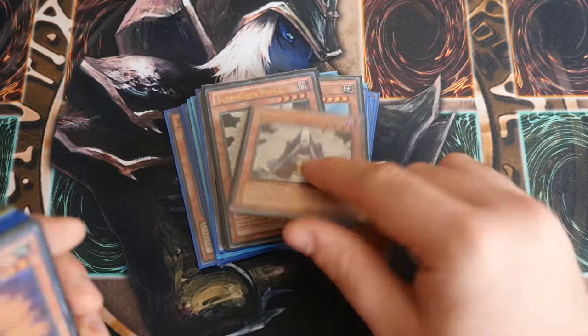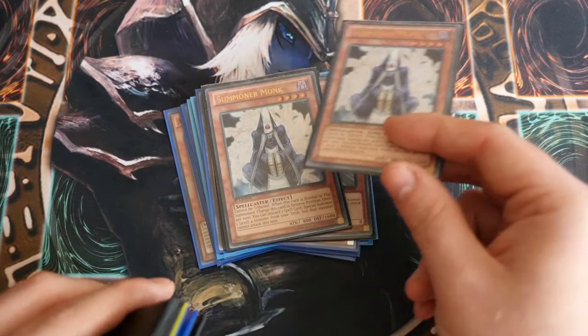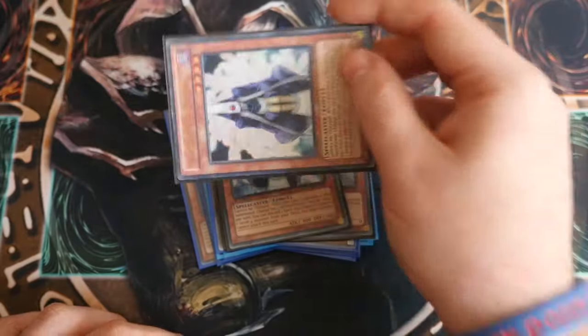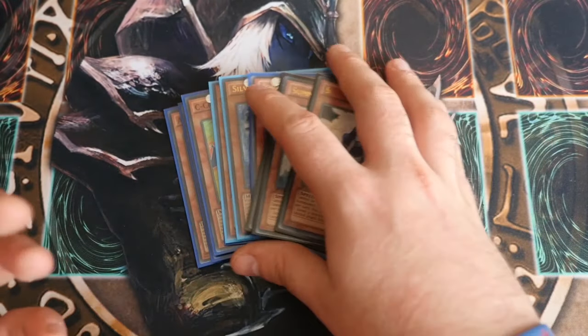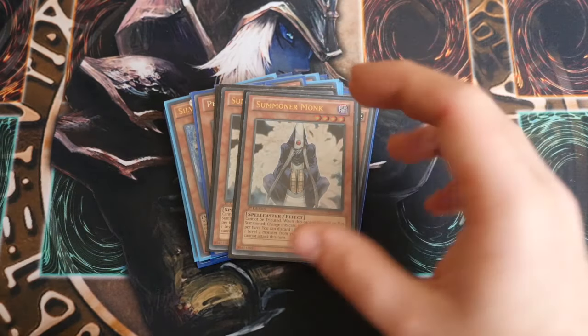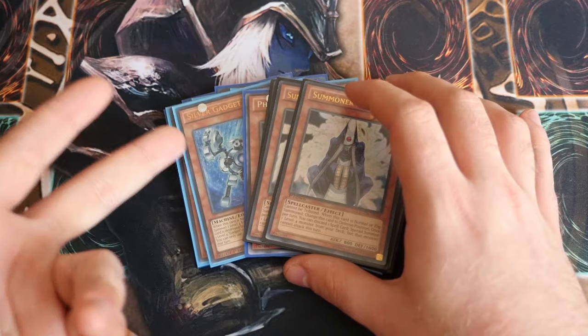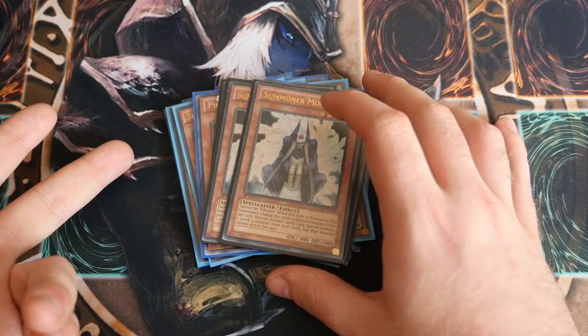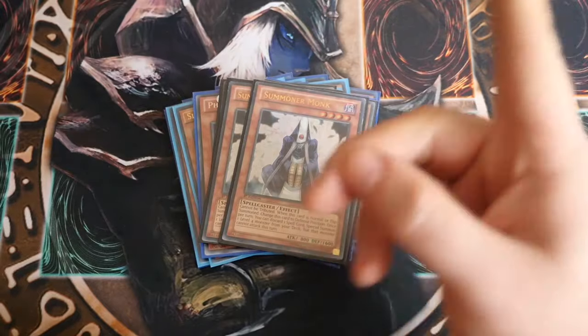Summoner Monk — obviously a Summoner Monk with a spell that you can discard in hand automatically gives you a level 4, so you can go Summoner Monk, discard a spell, bring out one of the gadgets, and the gadget activates its effect to bring out whatever's in hand. Even if you don't go into Delteros or Auroboros, if you Summoner Monk into Silver and then Silver's effect brings Gold from hand, you then use Gold's effect to bring another one from hand so that you've got two rank 4s on board in one turn.